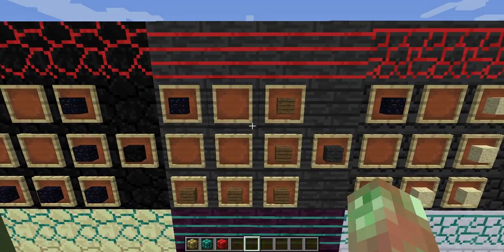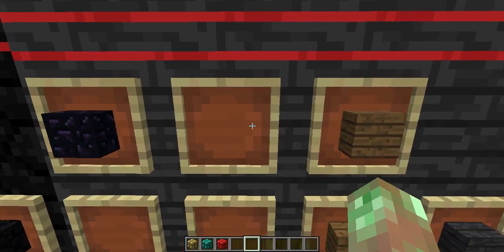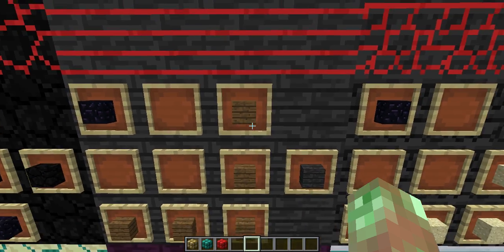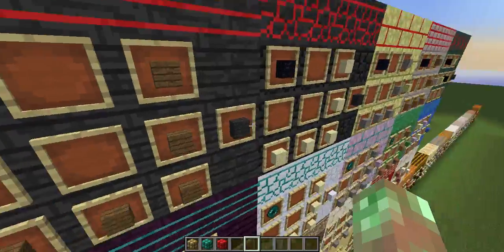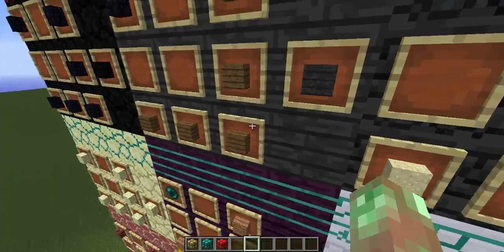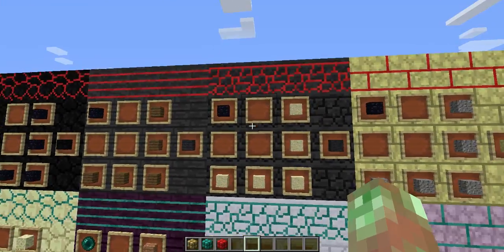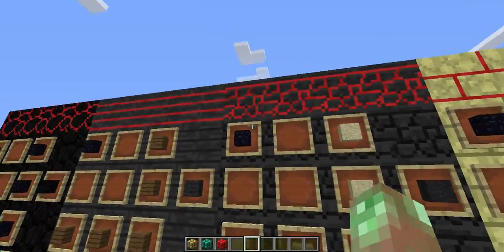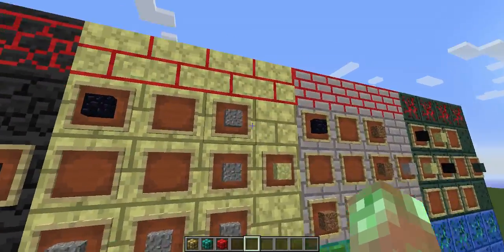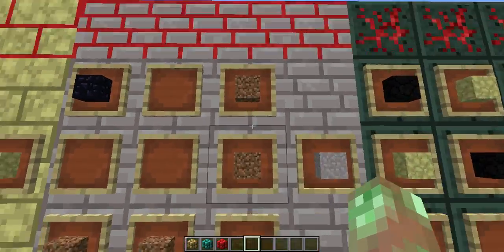Ebony is made from spruce planks and obsidian. I decided to be ironic there, because spruce is like the softest of the vanilla woods. And you get ebony, the hardest wood ever — period, without question, it's amazing. Volcanic sand from sand and obsidian. Pumice from gravel and obsidian. Ash from dirt and obsidian.